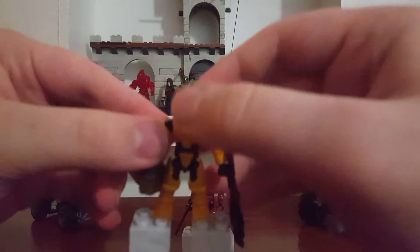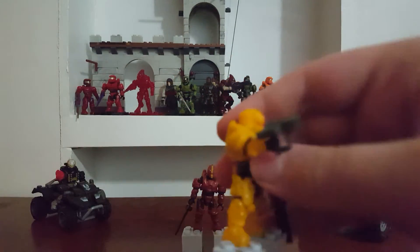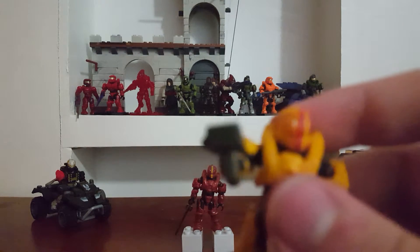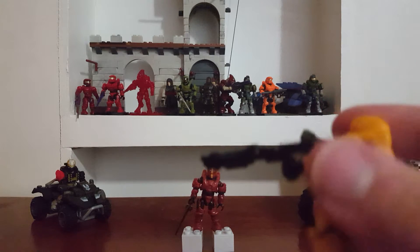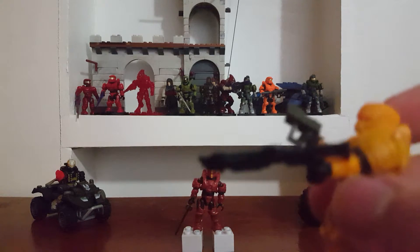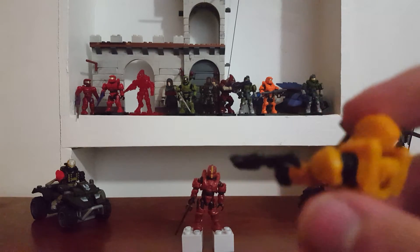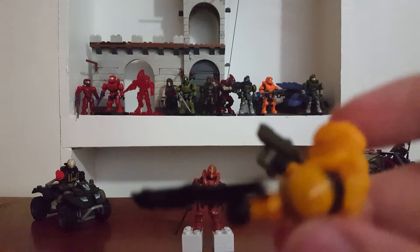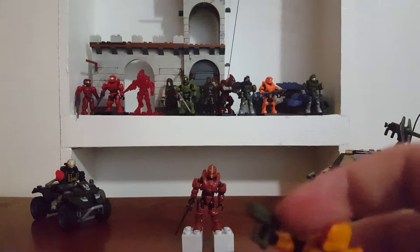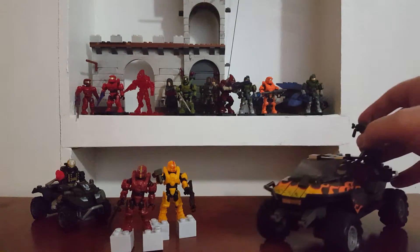Next up is the yellow Gunnery figure. He's got a target locator — pretty nice mold — and he also has a shotgun in black. I'm surprised they didn't do it in like a gray color. Stick him to the side.